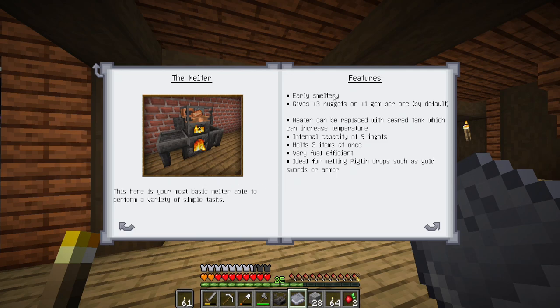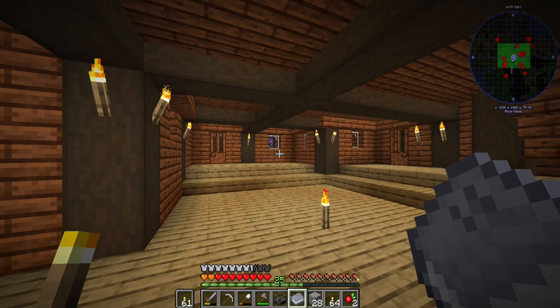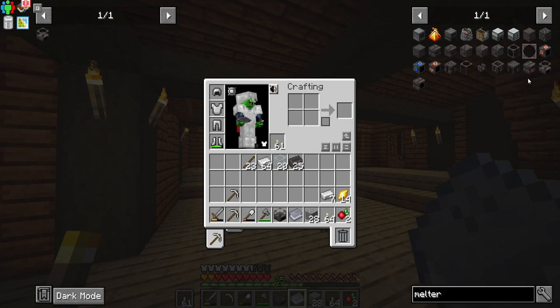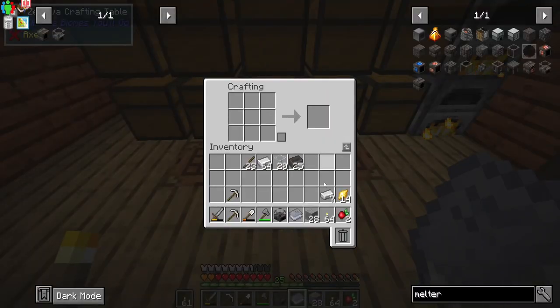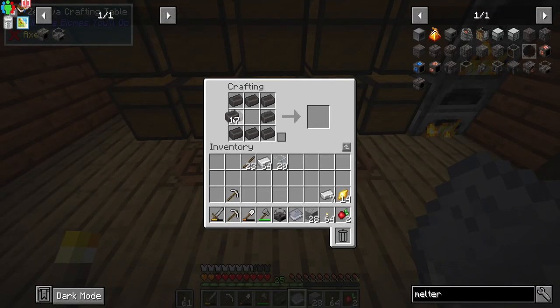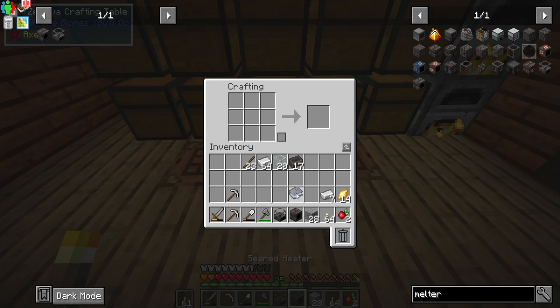The melter is what we need here. The most basic melter for early smeltery — it can be replaced with seared tanks which increase temperature. Internal capacity is nine ingots. And then the seared heater is the next one to make — this is easy peasy lemon squeezy.